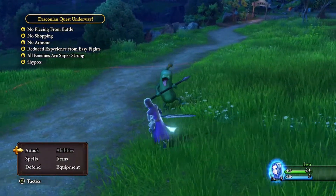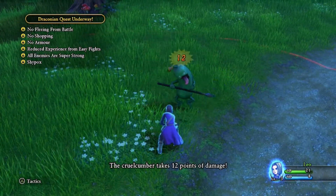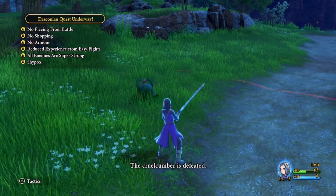He won't even let you get behind him because he'll just flip around and be like, 'you're not getting a jump on me.' So we're going to attack him. We do some damage, but I think we're going to — yep — defeat it on this hit.